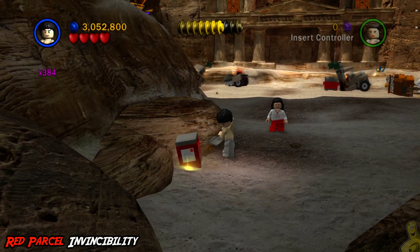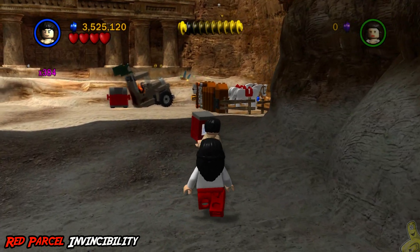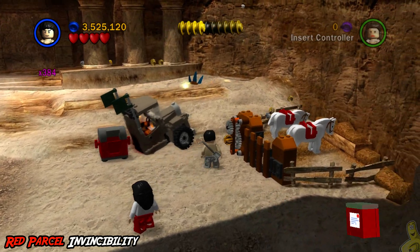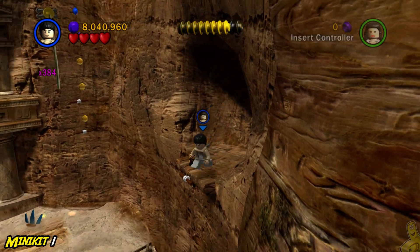We find the red brick towards the front of the screen. Using our shovel-wielding friend Satipo, he's going to dig deep and grab that red parcel brick. Go ahead and post the mail there, and then we're going to make our way to the far right side.